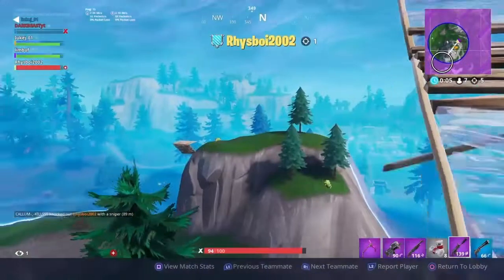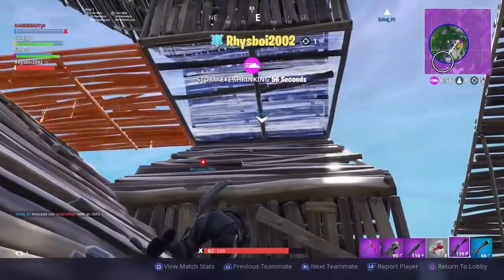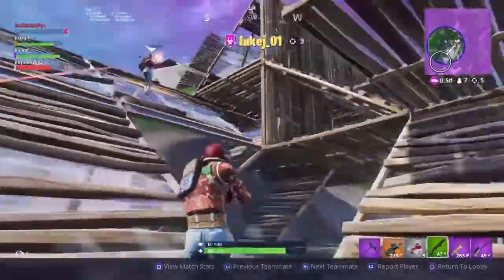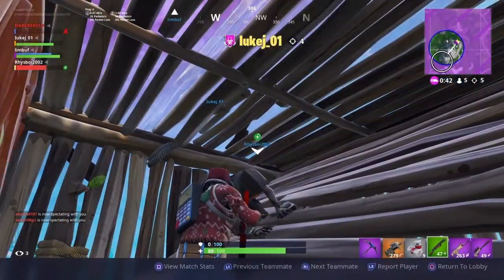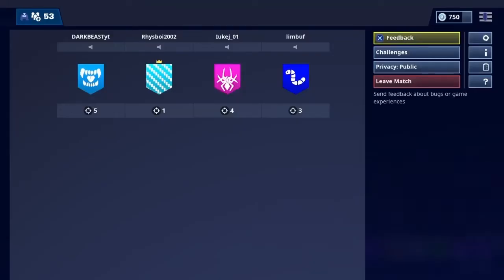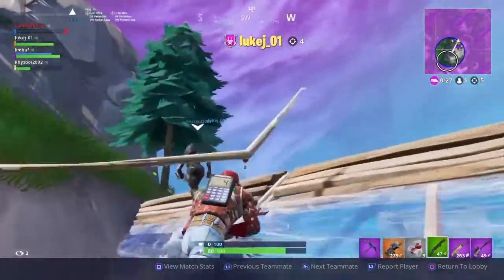To get your kills done in Happy Hamlet or Pleasant Park, the best way is to pick up a weapon as soon as you land and just start shooting. There will be noobs all over the place trying to get their challenges done too, so stay active — eyes open, look alive. It's based on skill really. It is labelled as a hard challenge; however, it wouldn't be that hard if everybody's going there. Simply pick up a weapon.